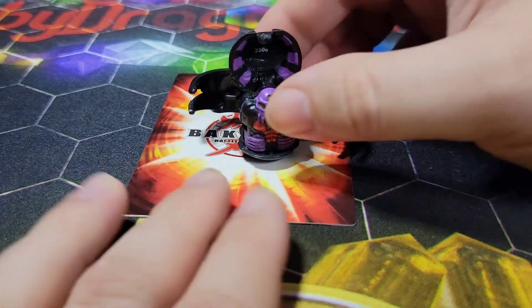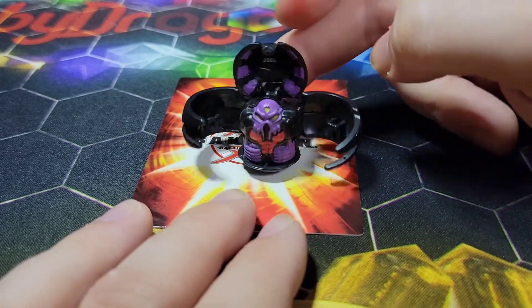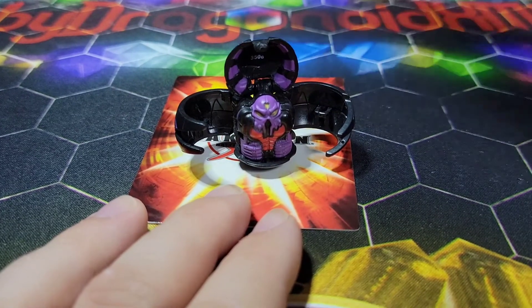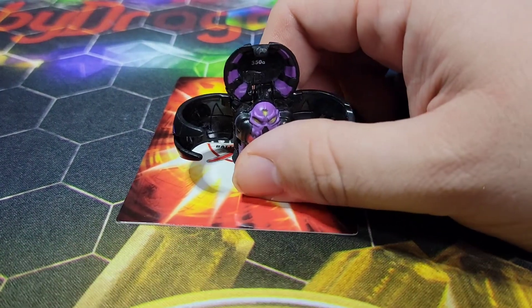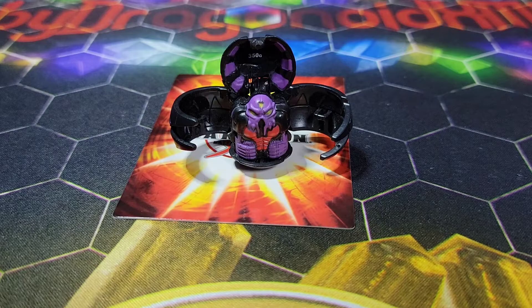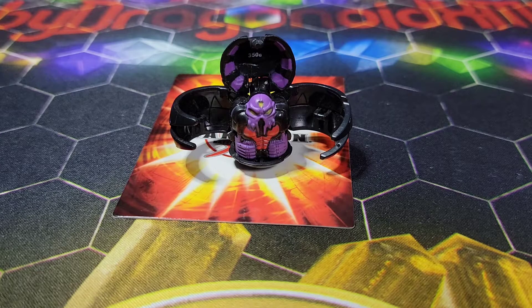But yeah, he is an awesome Bakugan, guys. Definitely one of my favorites — an old-school favorite, definitely. And just menacing. He does have 350 G-Power, which made him just a little weaker than my Dragonoid. But you boost him up right and he can become overpowering and just slice Dragonoid in half.